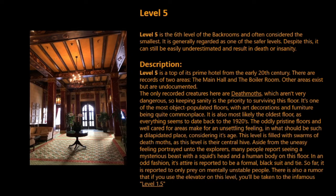Level 5 is a top-of-its-prime hotel from the early 20th century. There are records of two areas: the main hall and the boiler room. Other areas exist but are undocumented. The only recorded creatures here are deathmoths, which aren't very dangerous, so keeping sanity is the priority to surviving this floor. It's one of the most object-populated floors, with art decorations and furniture being quite commonplace. It is also most likely the oldest floor, as everything seems to date back to the 1920s.